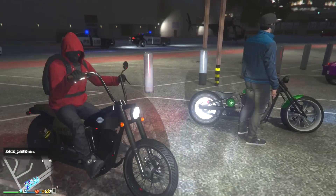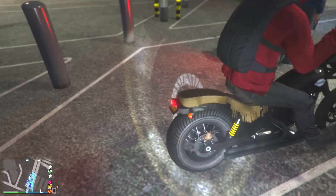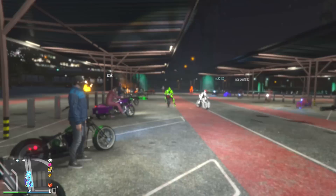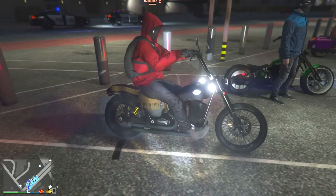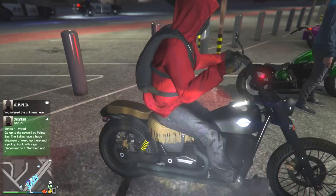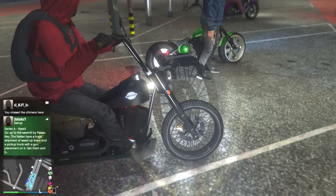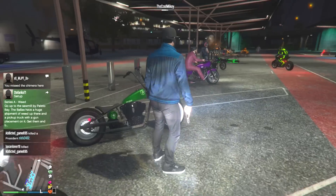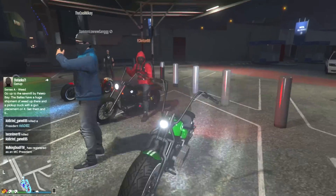Moving along, we got Clinton here with his all matte black bike. This one might be the Damon. I really like that matte black color and then the black on the rims — nice and simple to go with your outfit.